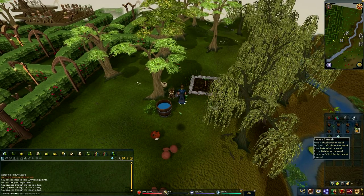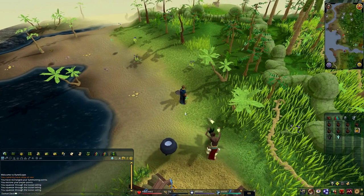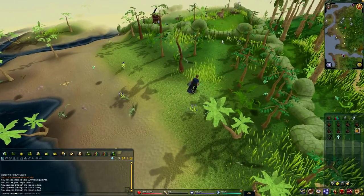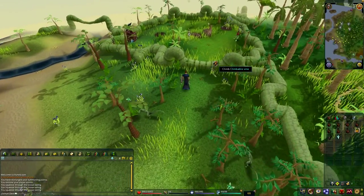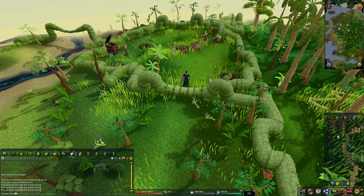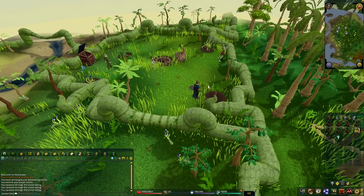For the fourth location, use the witch doctor mask or your Juju teleport to reach the Jadinko area. Once you're there, go south and climb over the vine, and your tree patch will be right there at the corner.